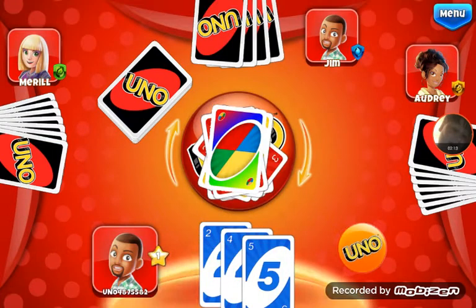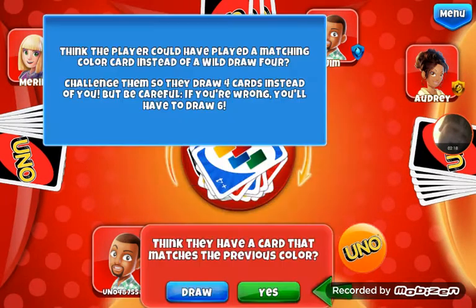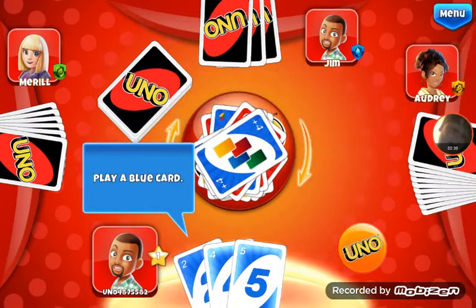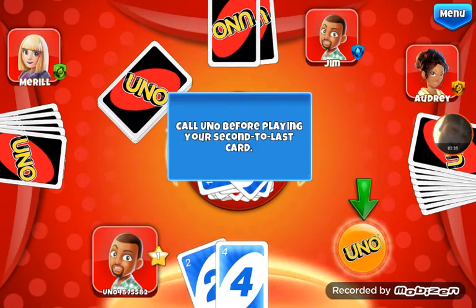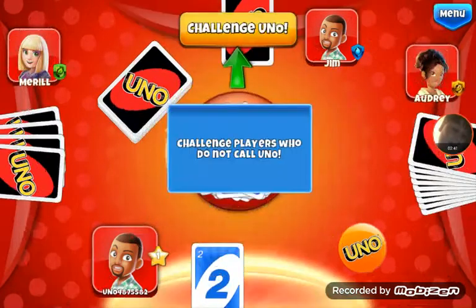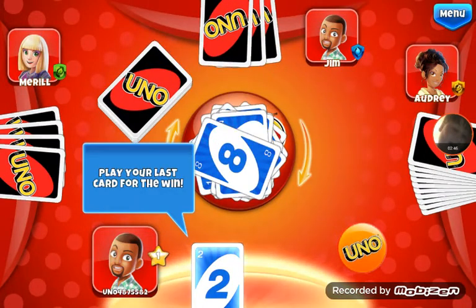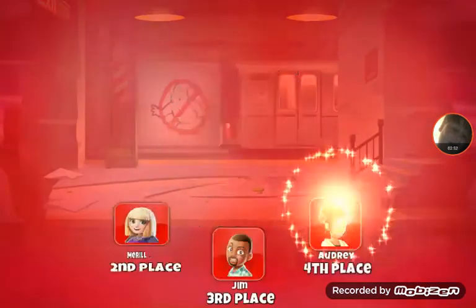Choose your color — blue. The color has been selected. I think they have a card that matches the previous color. Yes. Challenge successful. Play a blue card. Yes, play a blue card. Uno. You're so close. Play a card. Challenge Uno. Draw two cards. Play your last card to win. Uno.